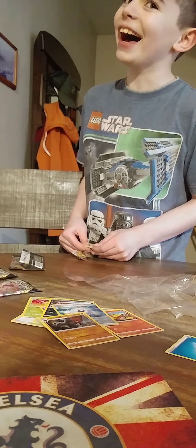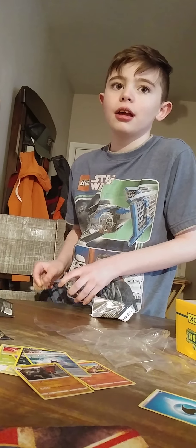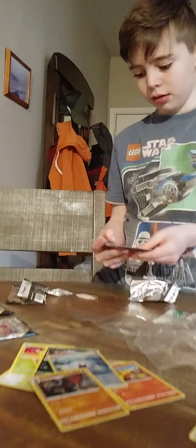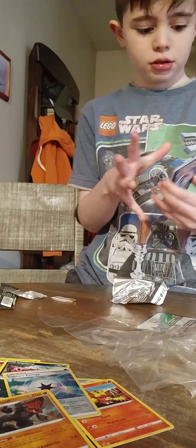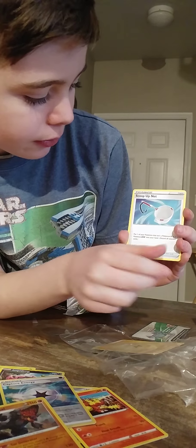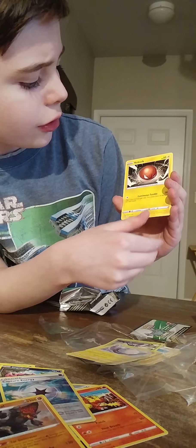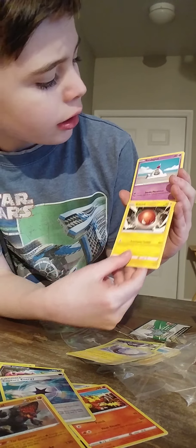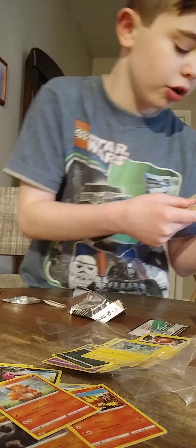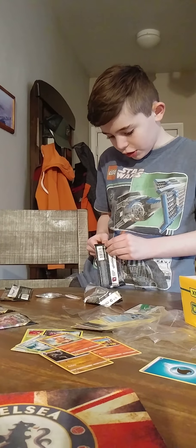I just accidentally saw the code but it's a white code, so that means we're gonna get something good out of it. Pack two: energy, scoop-up net, Heracross, Electrode and Voltorb, Voltorb, Sandygast, Voltix, Koffing, Shinx, Squawvet, and a holo Gerdus. Two holos so far — not bad. We're looking for those V's, V-Maxes, and trainer cards.